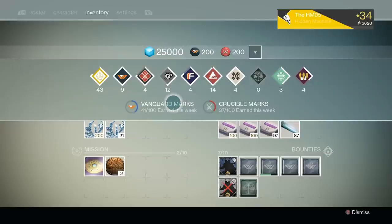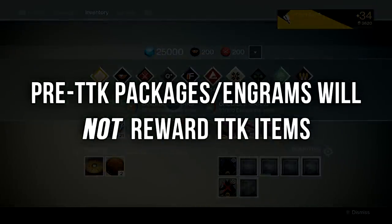Which brings us to how we get Legendary Marks on day 1: faction packages. Now you may be thinking you can simply get a bunch of faction packages right now and then open them when the Taken King launches. However, if you do this, they will not grant Taken King loot, as the loot of a faction package is scaled to the expansion that you receive it in.